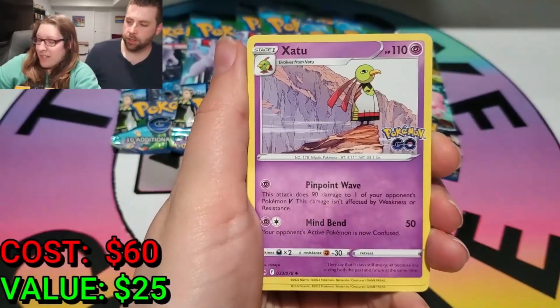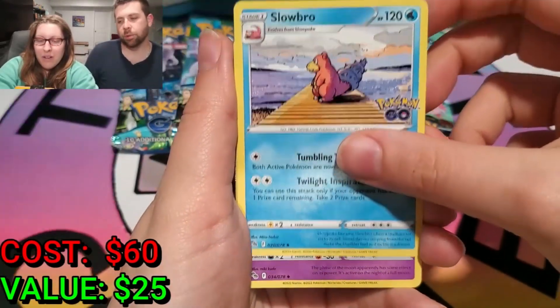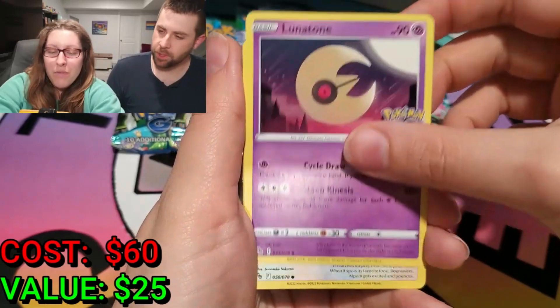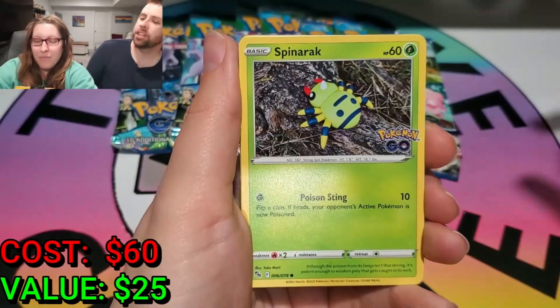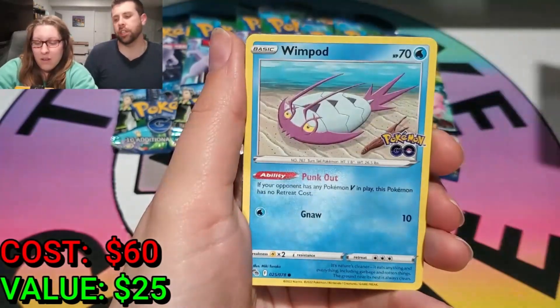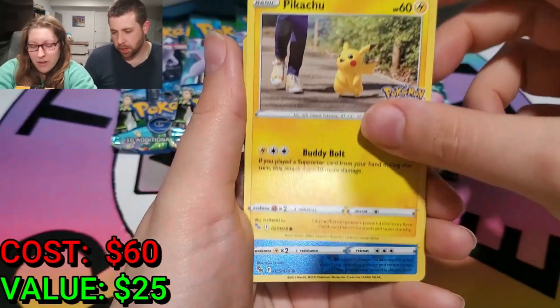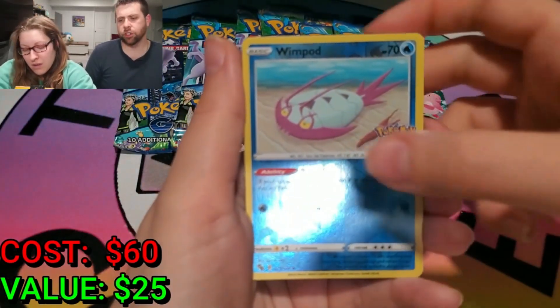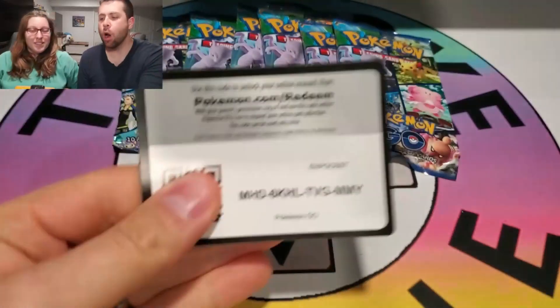All right, pack number three! I love that Slowbro card — just chillin'! We're doing fairly well so far, only two packs in. You know what surprised me about the set? The fact that so many products have been released so far out of the set's release — it's been, like, July 1st since it came out. Conkeldurr V! The wrong one though. Yeah, but we're getting bangers in every pack!